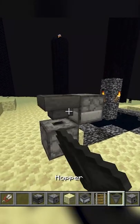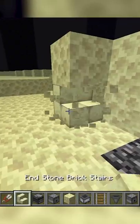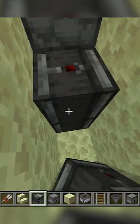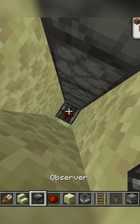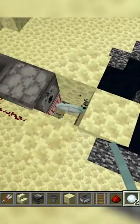Then put a hopper leading into a dispenser that shoots over the minecart hopper, and make that into a hole with stairs here. Along the droppers, place opposite-facing observers leading into a tower of redstone plus observers, so that items travel up the tower and shoot out the dispenser.